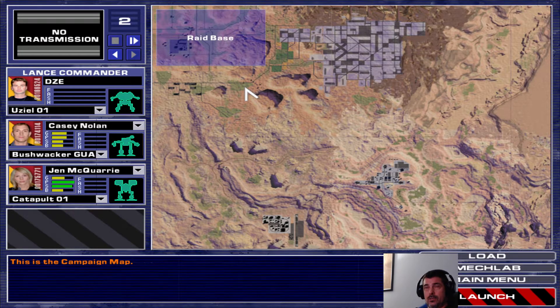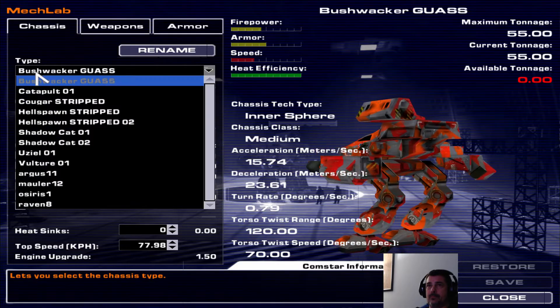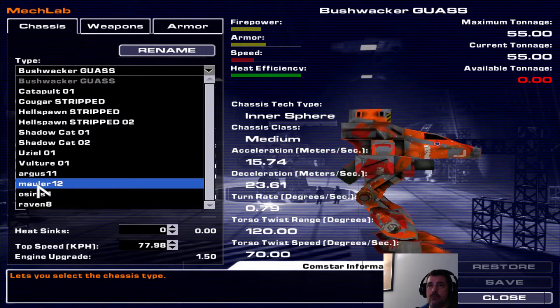That looks like the end of the roleplaying. So this mission — or the next one where you free the prison camp — you get another MechWarrior. It's another female, and she's better than Chet, and less annoying too. Anyway, let's take a quick look in the mech lab at the Mauler.